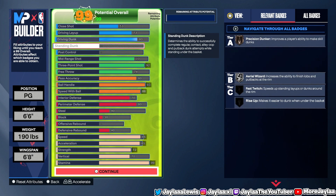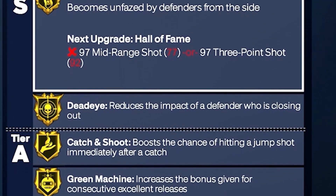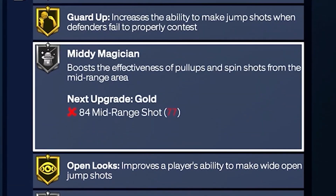Now on our shooting, we went 77 for the mid-range. We got Blinders on gold, Dead Eye, Catch and Shoot, Green Machine, Space Creator, Spot Finder, Comeback Kid, Guard Up, Midi Magician, Open Looks, and Whistle.